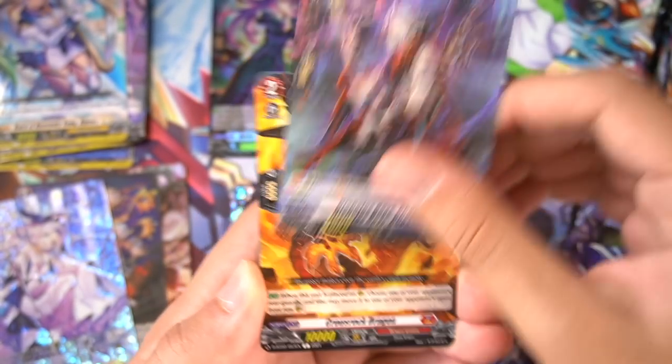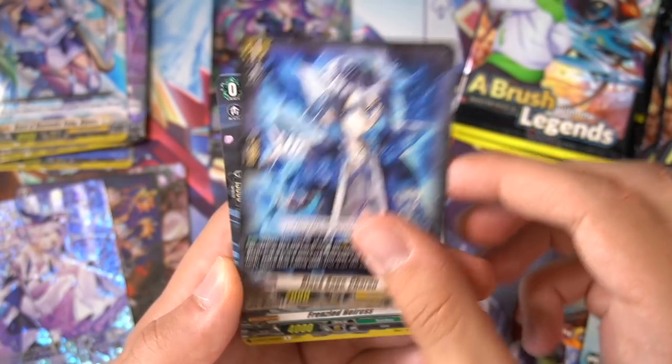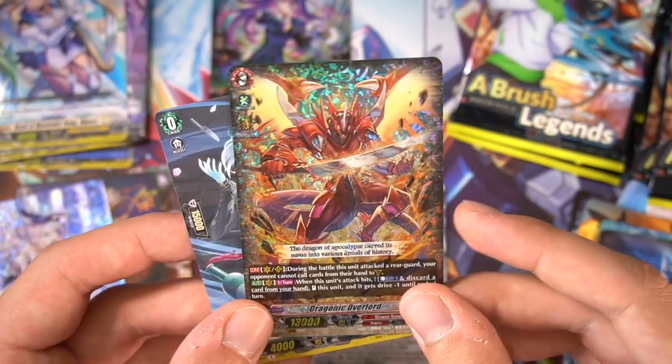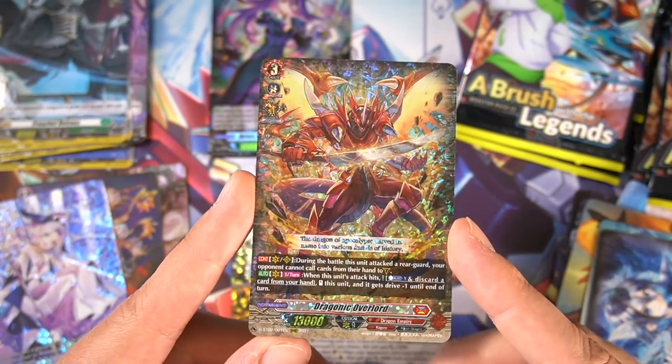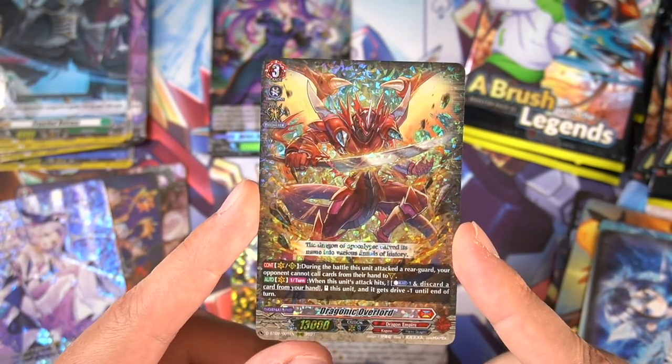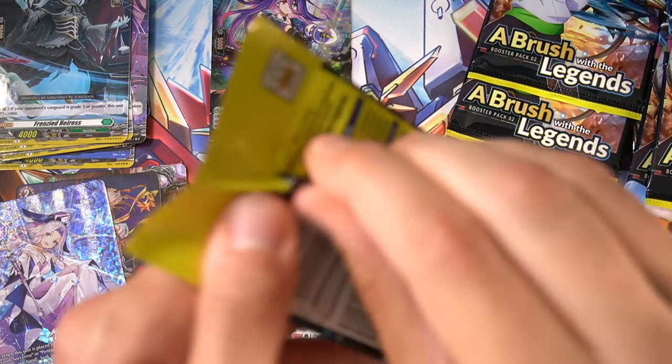I'm debating what I'll do with the SPs of the nations that I don't like. I kept a lot of them from the last set, but now I'm thinking maybe I should start getting rid of some. We have a lot of duplicate triples — and that's the last triple we get. Dragonic Overlord again — we already showed you off in the last box, so we don't really need to talk about you now.